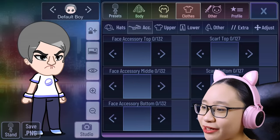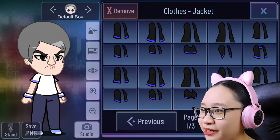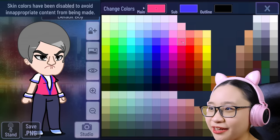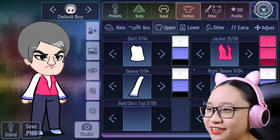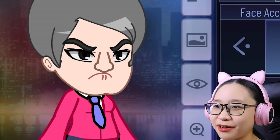Now for her outfit. Let's get rid of this shirt logo because we don't need it. I'm gonna use this jacket. There we go. Let's make it pink. I'm also gonna change the outline. Now for her sleeves — it's also pink, just like her jacket. There we go.